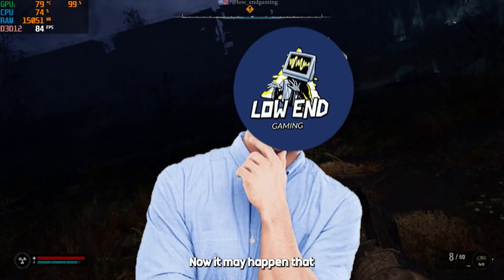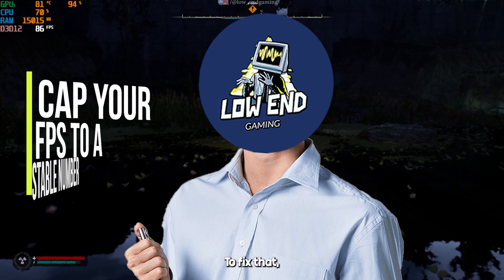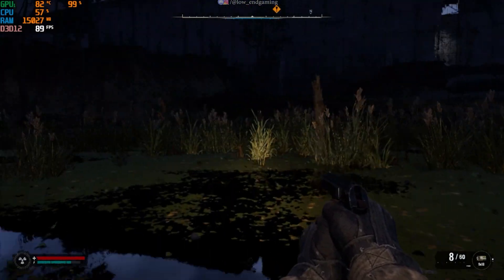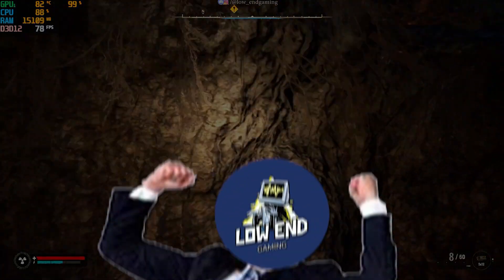Now, it may happen that your game will get high FPS but you will face FPS drops and stutters. To fix that, cap your FPS to a stable number. Your game will now run smoothly. We are not done yet — the next step will fix all your performance issues.